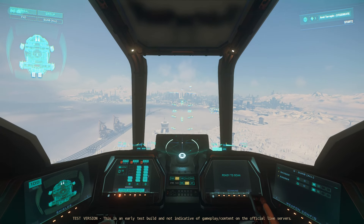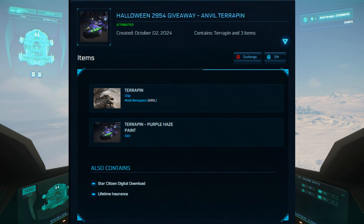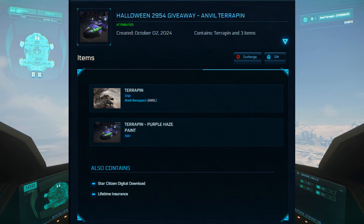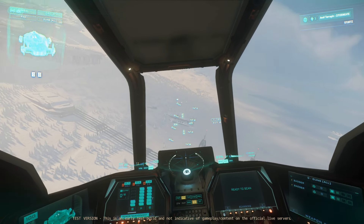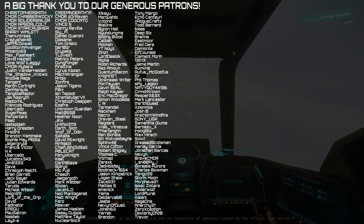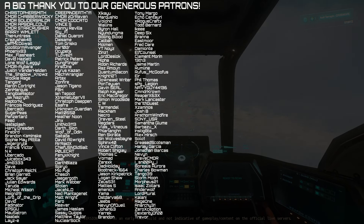We have an amazing game package to give away courtesy of CIG in celebration of Halloween — a pack that contains an emerald Terrapin, lifetime insurance, and the purple haze paint that you've just seen in the video. For your chance to win, just hit the like button and leave a comment below, and we'll pick a winner in the next couple of days. A huge thank you to CIG for sending an awesome prize. Thank you all at home for watching, and thank you to all our very generous patrons — these people keep this channel going. We'll be back with more from Star Citizen very soon.